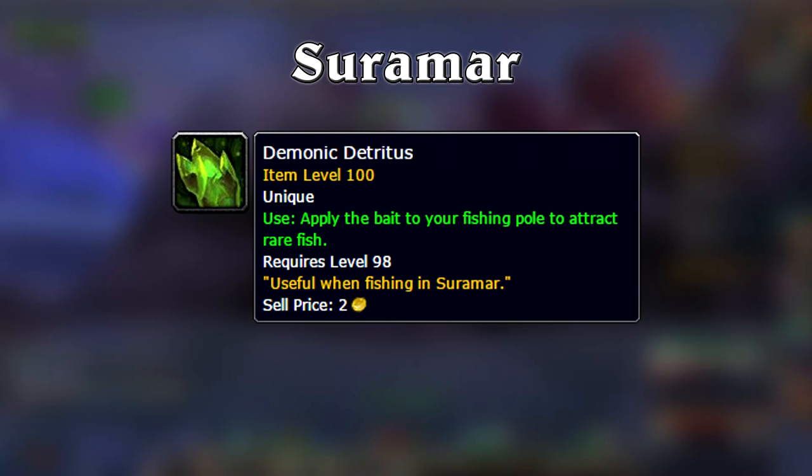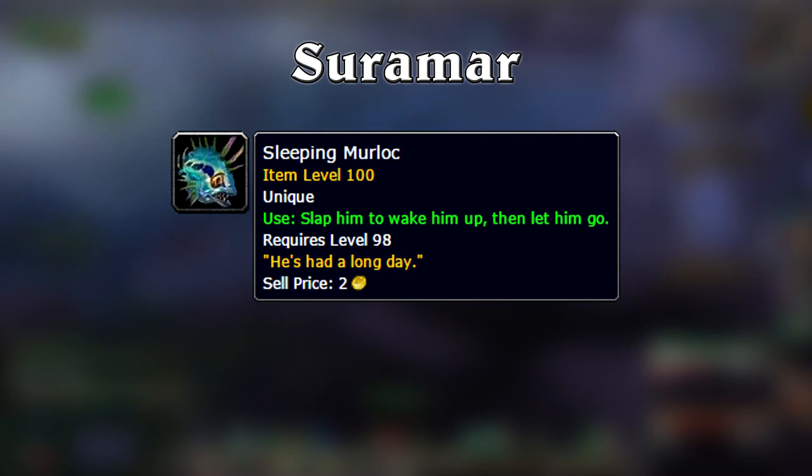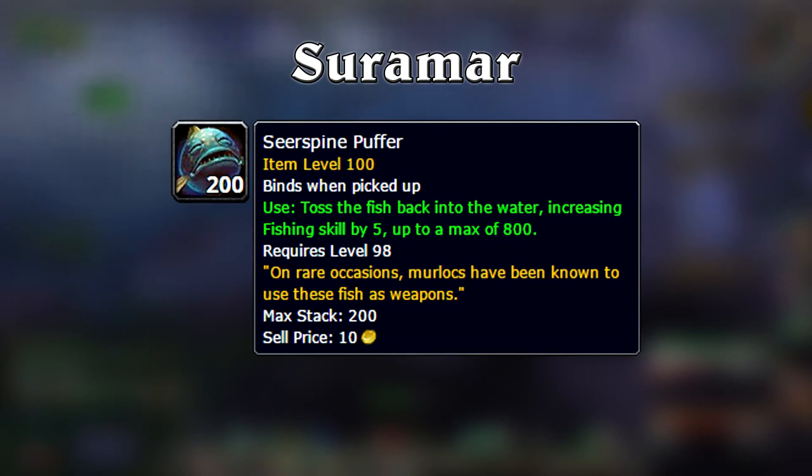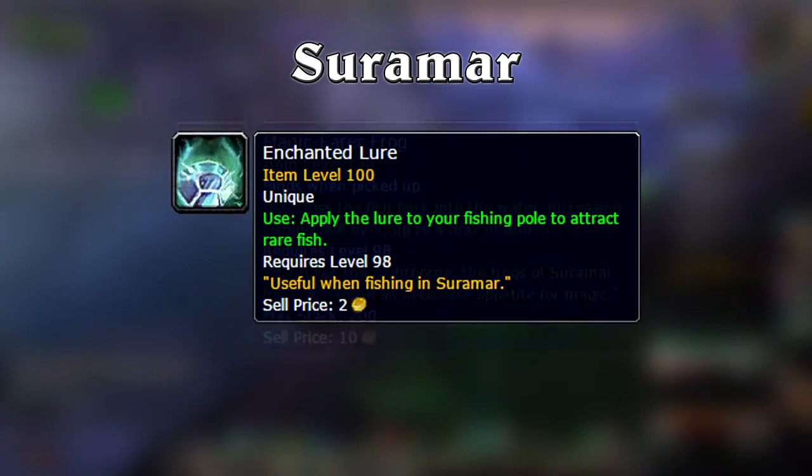In Suramar, fishing up the demonic detritus allows you to catch tainted runescale koi. Use the sleeping murloc to wake it up, causing it to run around randomly throwing sea spine puffers everywhere — simply walk over them to pick them up. Lastly, the enchanted lure will let you catch magic eater frogs.